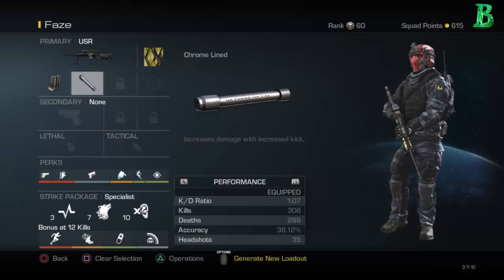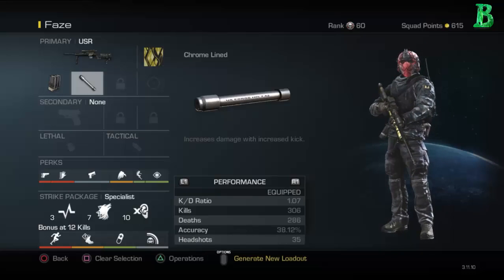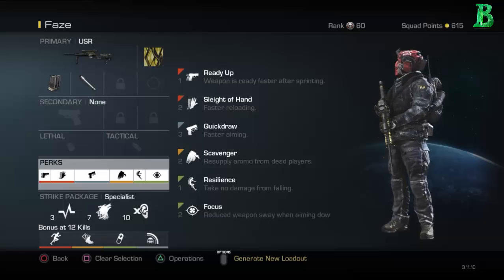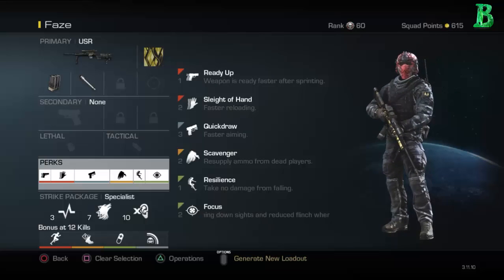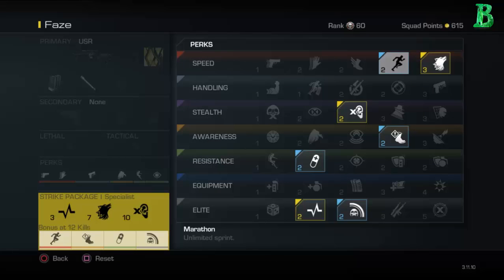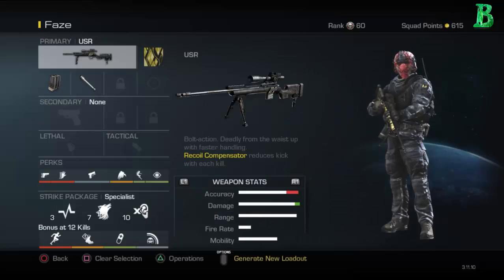For the sniper phase — using extended mags and Chrome Lined, which gives it more damage and increases the kick a little. Perks are Ready Up, Sleight of Hand, Quick Draw, Scavenger, Resilience, and Focus. Specialist is Hardline, Stalker, and Dead Silence. Bonus is Marathon so I can run fast, Amplified to hear footsteps, ICU so my health regenerates fast and I get back to the action, and Ping just in case someone's near a kill before I run over.